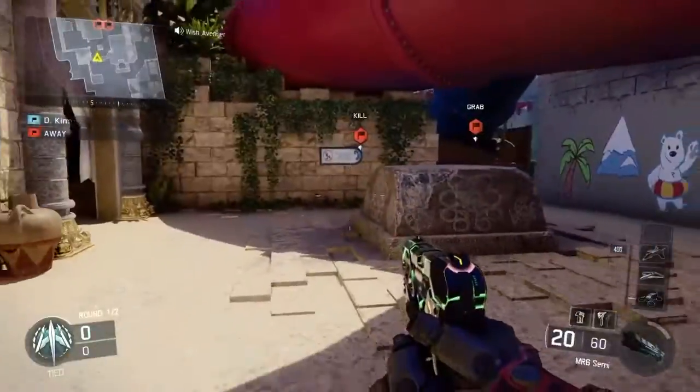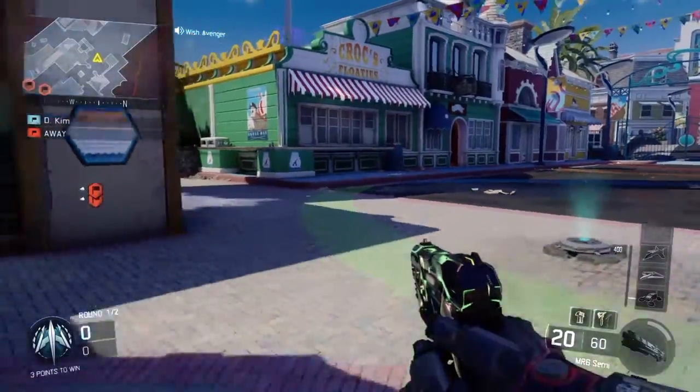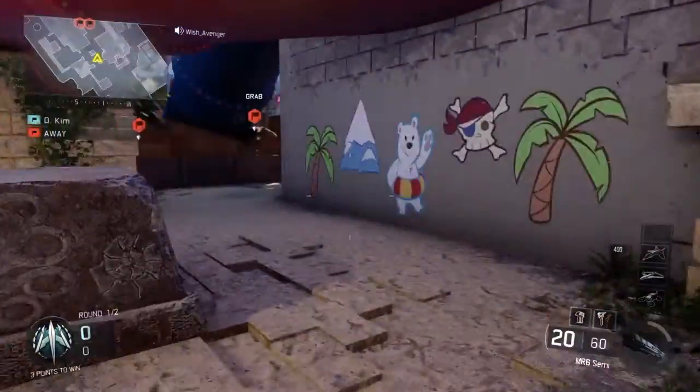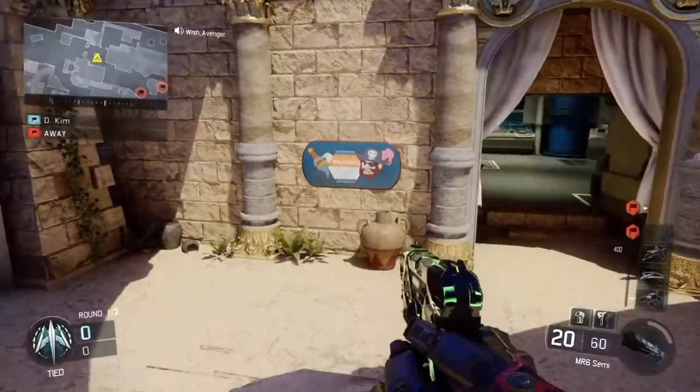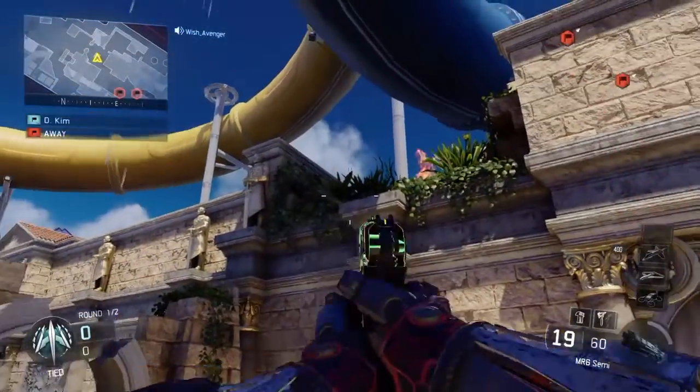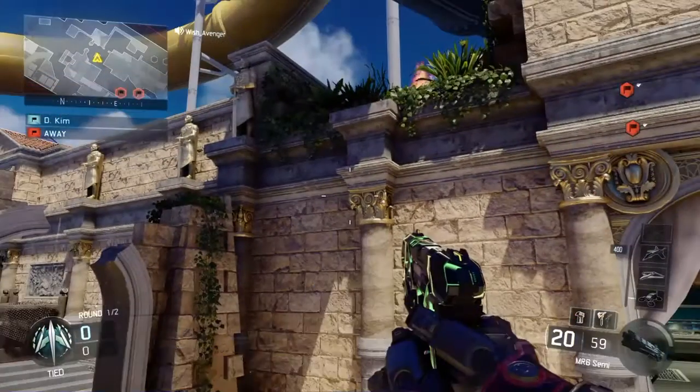I'm going to show you guys how to get out of the map on Splash, the new Black Ops 3 DLC map. Before anything, I want to give a shoutout to Icy Doe — he is the one who showed me how to do this. We were in an online game and he showed me how to do it, it was pretty cool, so I thought I'd bring it to you guys so you can do it too until it gets patched.